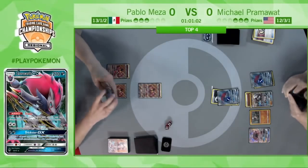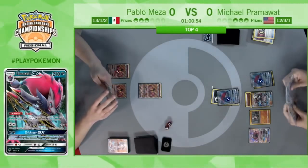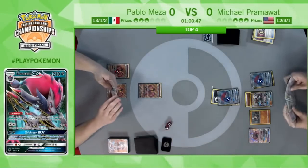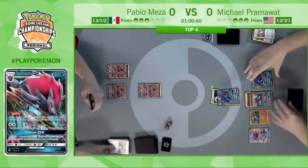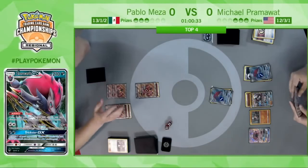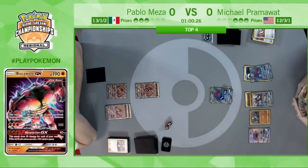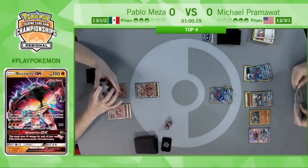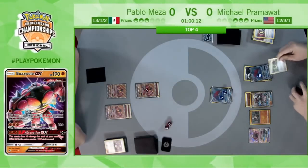Pablo promotes the fresh Buzzwole GX — I believe it's a Guzma, a Remoraid, and a Fighting Energy. Nothing too useful here, just deciding if he wants to play the Guzma. Unfortunately he will not be able to knock out a Zoroark — even though Buzzwole is a fighting Pokemon, dealing only 30 with Jet Punch doesn't mean he can do the full 170 to knock out that Zoroark. Just going to go ahead and hit both Zoroark GXs, softening them up to be knocked out later.